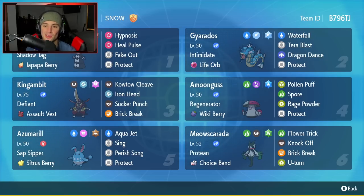Second Pokemon is Gyarados — Intimidate and Life Orb with Waterfall, Tera Blast, Dragon Dance, and Protect. Very solid Pokemon on the physical attacking side, and it can also drop physical attack stats to opposing Pokemon with that Intimidate ability.